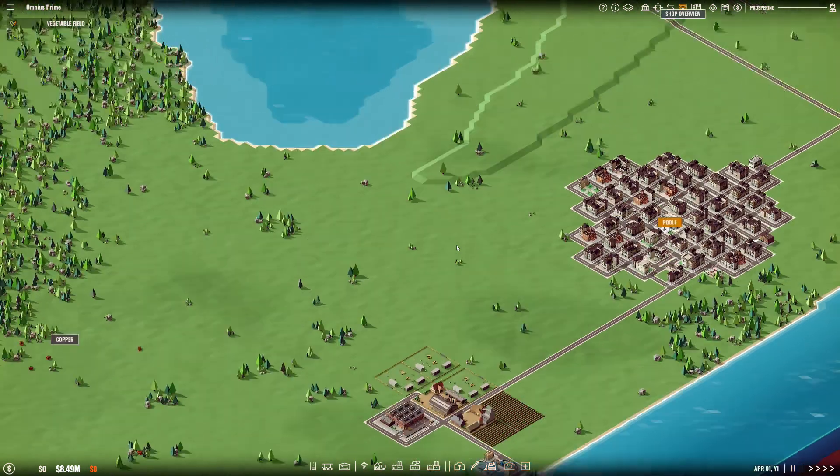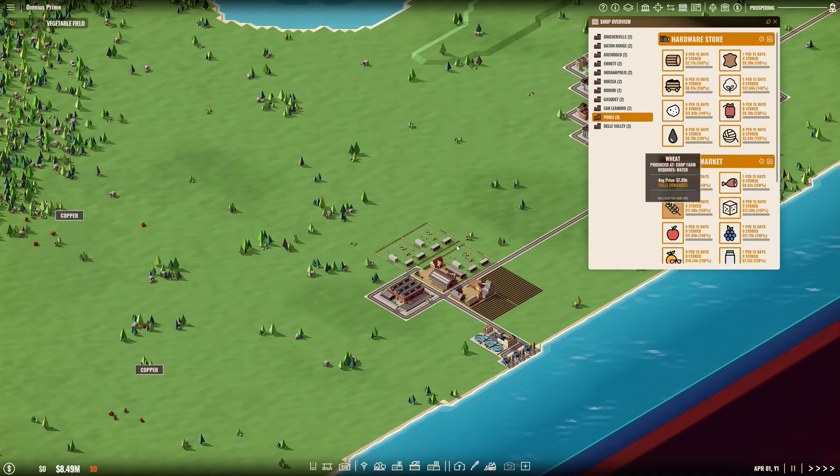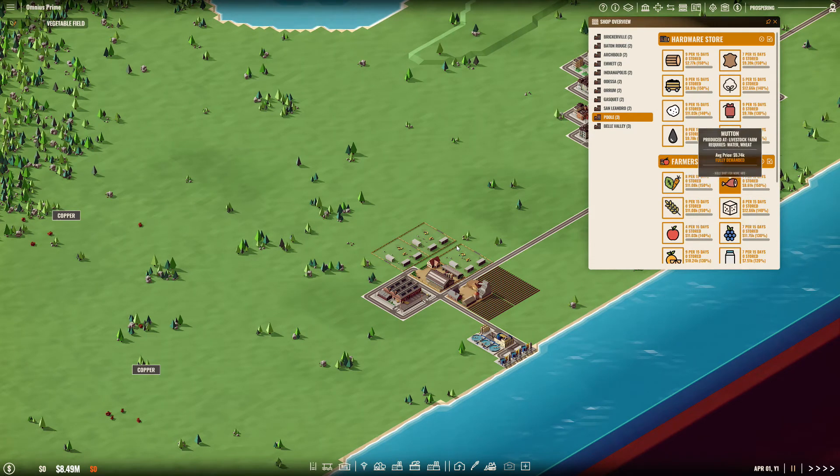Let's take a quick look at Pool's farmer's market. I've got seven every 15 days — 14 demand. Wool is eight every 15 days, 16 per month. Vegetables are nine per 15 days, 18 per month. So these are the three products I can sell right away in my first build.